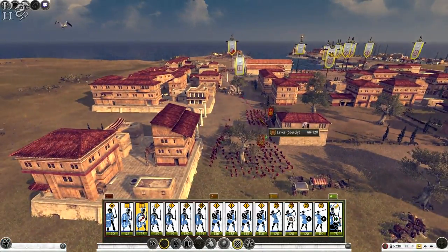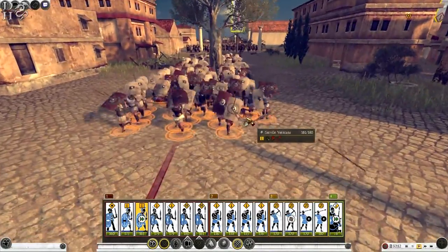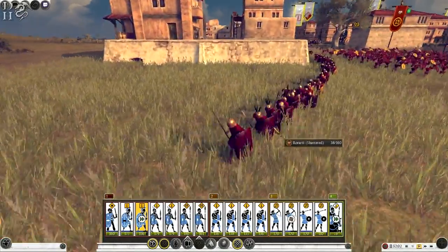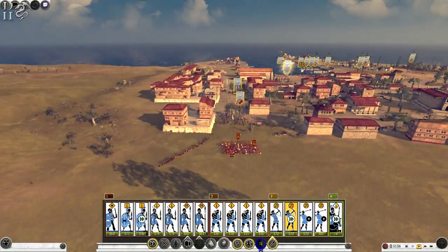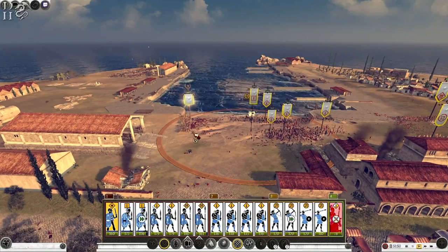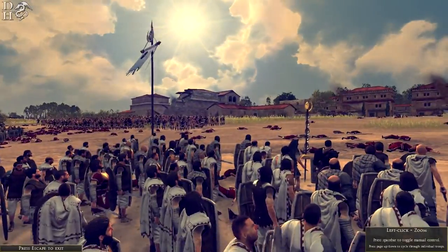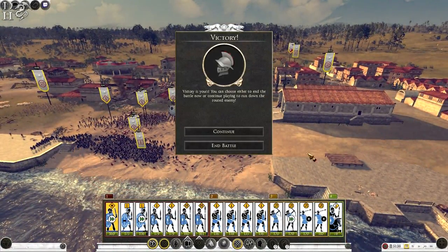This is my first half-hour to an hour with this mod — just picking up the basics and giving a brief overview of what to expect. I like the design, the rusty-looking design on the shields. They're not highly equipped like the Romans with their red, gold, and yellow shields — lots of greys and browns, which really suits the rebellion aesthetic. We're going to win this easily.